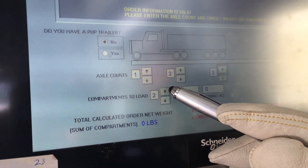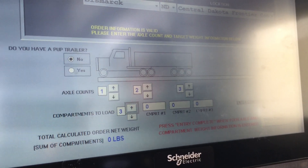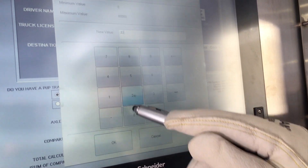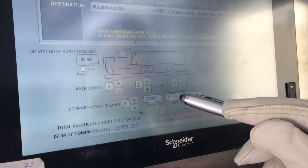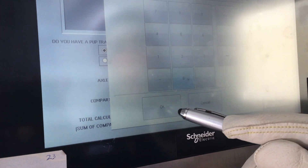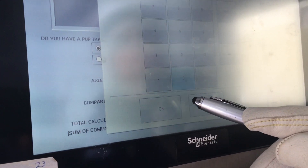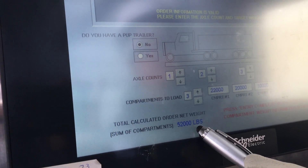There are three boxes where you tell us how much weight you want in each compartment, front to back. Tap on a compartment box, a keyboard appears — enter your weight request in pounds, hit the OK button, then move on to the next compartment. Do this for each compartment relevant to your load request, including the last compartment.